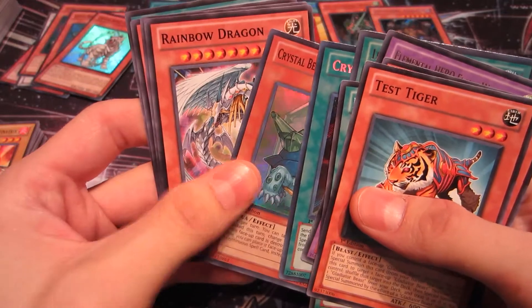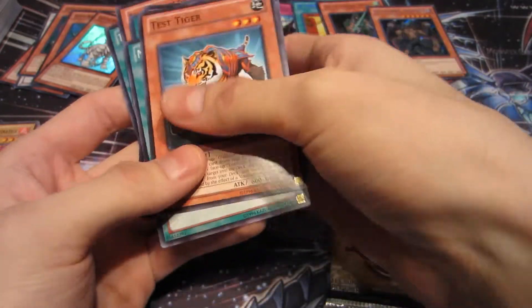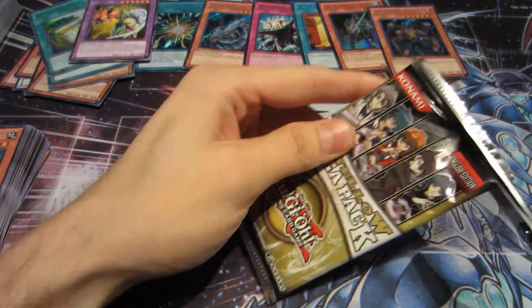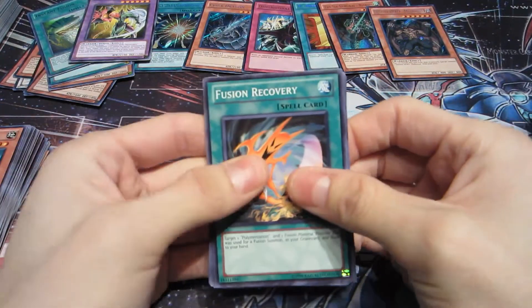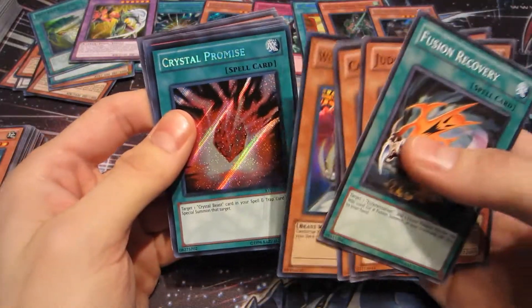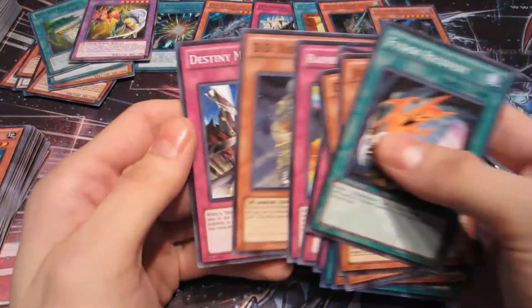A Crystal Beast Emerald Tortoise, Rainbow Dragon, Cunning of the Six Samurai, Grand Master of the Six Samurai, and the Flute of Summoning Kuriboh. All right, we're down to the last pack — hope for something good. Fusion Recovery, Fusion Recovery, Judgment Dragon, Card Blocker, a Yuul Terror Incarnate, a Wolfbark Lightsworn Beast, a Crystal Promise, and a Hero Blast, Rise of the Snake Deity, Rainbow Path, D.D. Survivor, Destiny Mirage.